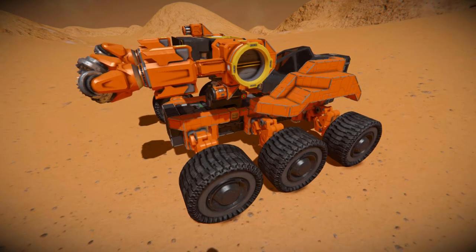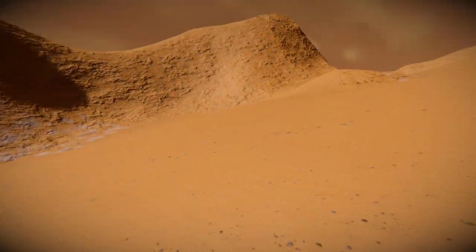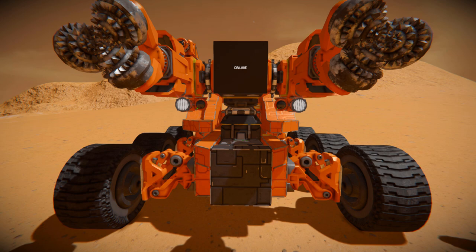So what we're going to do is have a quick look around the outside and then we'll put it to the test against one of these mountainsides and see how well it handles. Coming all the way around to here, we've got an LCD screen front and centre, which is displaying nothing, but we could always set it up with another script if we wanted to.